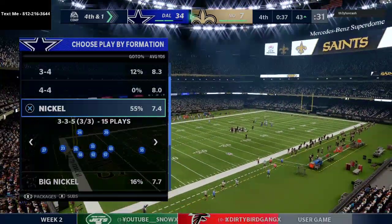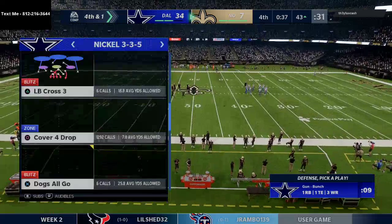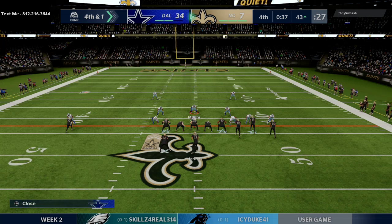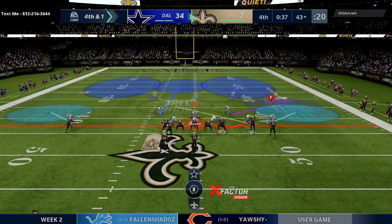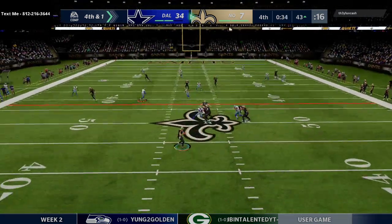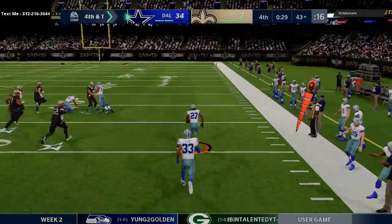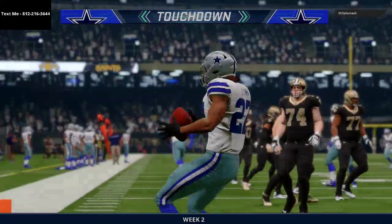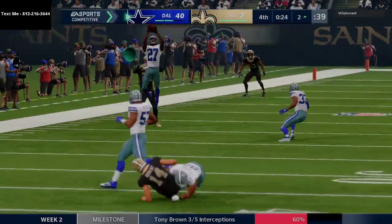We upload four videos a day on YouTube at 2, 4, 6, and 8 o'clock, all designed to help you get better at Madden 21. We kind of got him and there it is — payback! He got a pick on a late throw to the flat and we get a pick six on a late throw to the flat. A big-time dub for the Cowboys! Saints vs Cowboys — Cowboys go to 2 and 0, Saints go to 1 and 2 on the season.